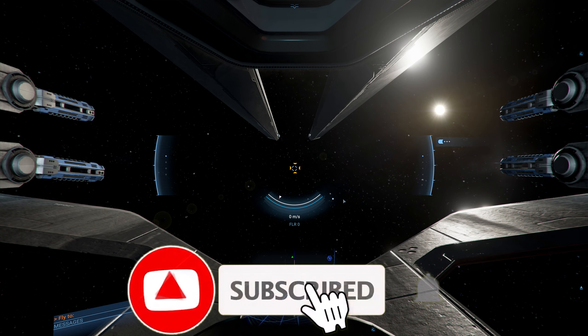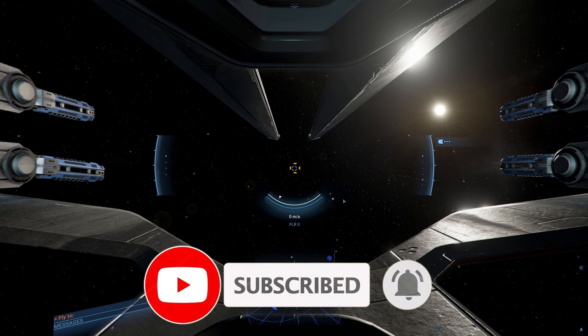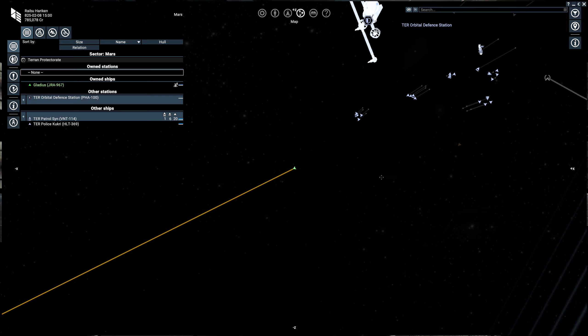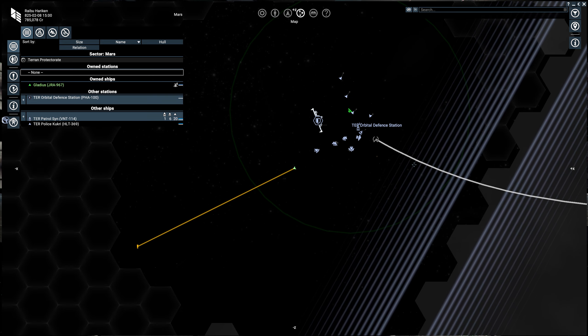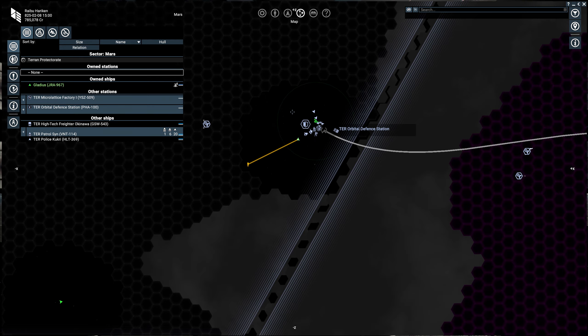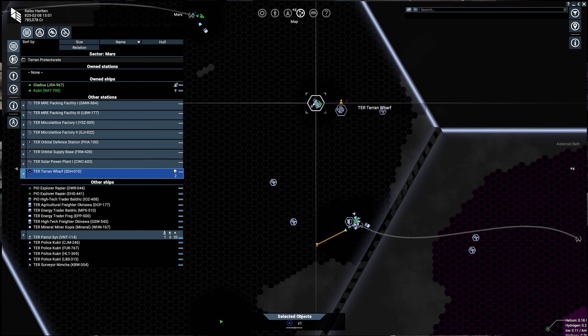Hey everybody, welcome back to X4 Cradle of Humanity. Today we're going to do a little Terran trading. So if you have followed the earlier videos, you can gain money by doing missions, by mining, and by trading. So the ship you start off with generally isn't a good trader. So once you have enough money, you can buy a dedicated trading ship. Then we're going to talk a little bit about how to trade in the Terran sectors.